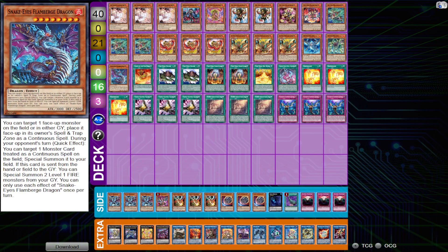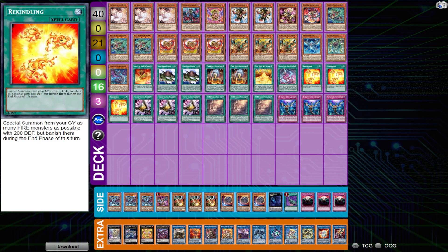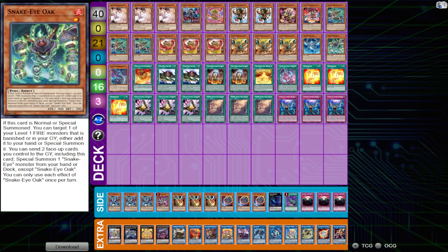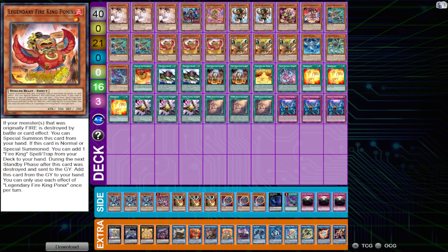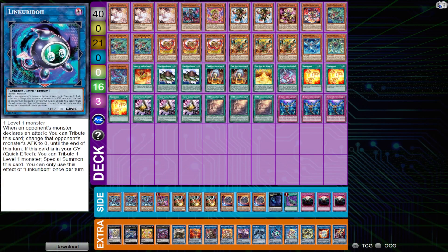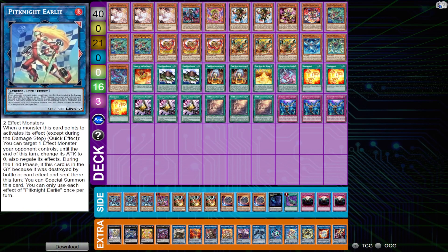Another unorthodox card I'm playing — and not one I think many people should be running in their list, but I've been testing it and liking it — is Rekindling. For those who don't know, Rekindling is basically Soul Charge for 200 DEF monsters. We have several in this deck: Arvada, Barong, Rambali, Jocksha, Kirin, Snake Eye Oak, and Legendary Ponix. All of these are monsters with 200 DEF. There are no restrictions from Rekindling except that monsters have to be banished during the end phase, which is not really an issue in this deck given our generic extra deck — we can just link away the monsters for free.